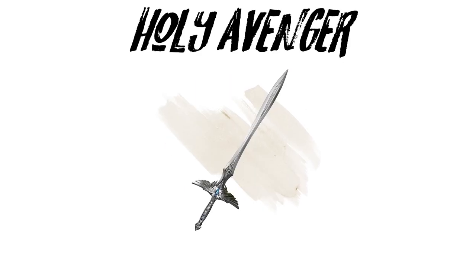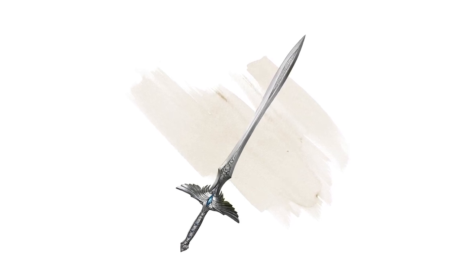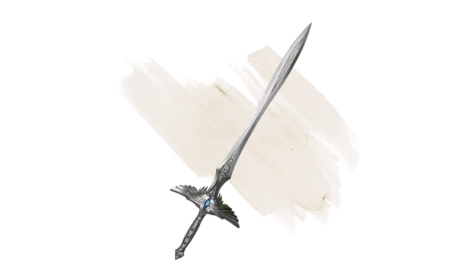Holy Avenger. With the Holy Avenger in the hands of a paladin, evil doesn't stand a chance. It gives a +3 to attack and damage rolls, and advantage on saving throws against spells and magical effects. Plus, its radiance puts the fear of the divine in fiends and the undead.